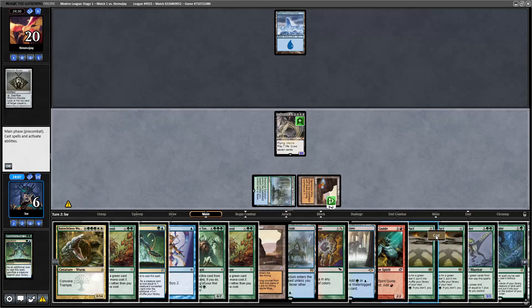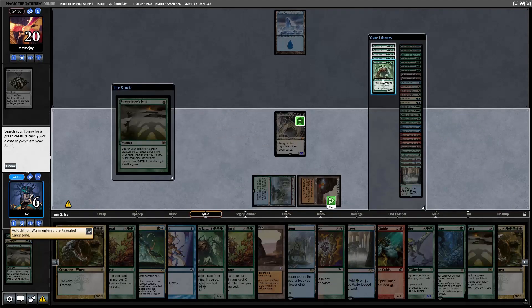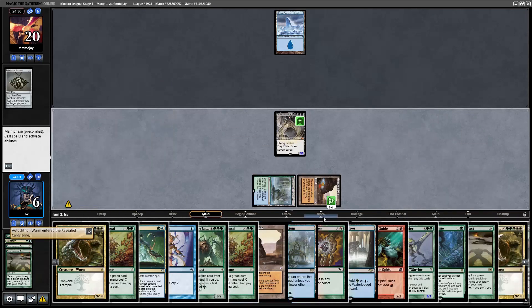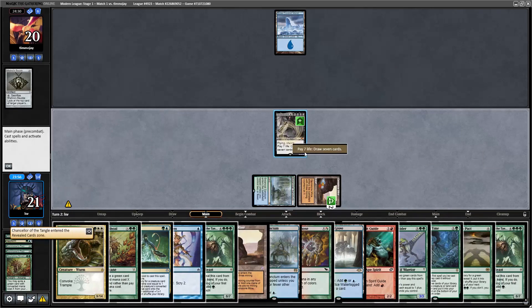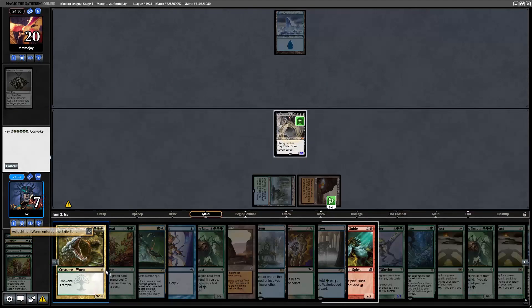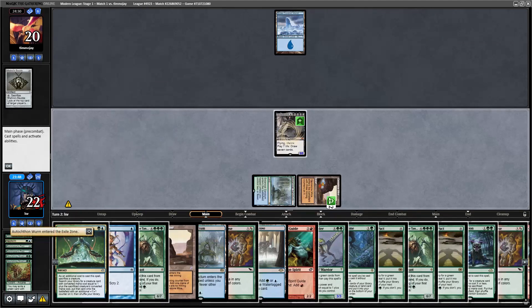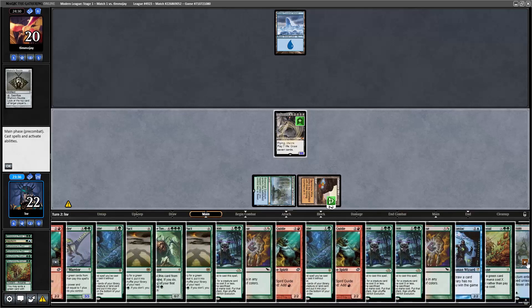Draw seven, draw seven — this is great. You want to cast Summoner's Pact to clear out your deck before drawing more cards. It doesn't matter once you get Autochthon Wurm. Cast Nourishing Shoal exiling the Wurm, draw seven. You do have to be careful that you don't end up in a spot where you can't deck yourself with Lab Maniac because of a weird number of cards left, but in this case it's going to work out fine.